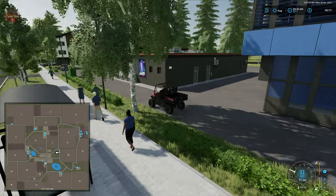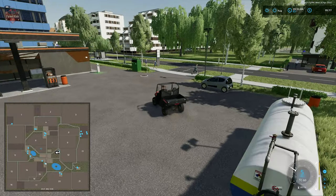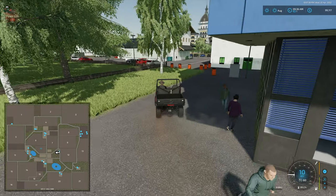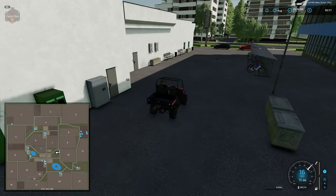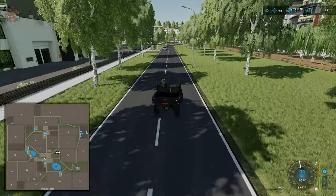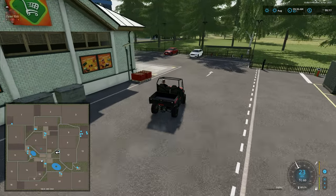Here we have a fuel station. There are a lot of pedestrians walking around. There's a separate entrance here and we have our grocery, farmers-market-style sell point located right here.